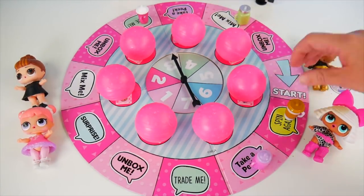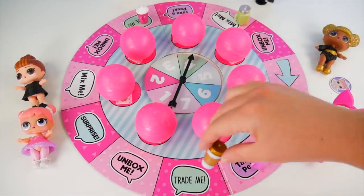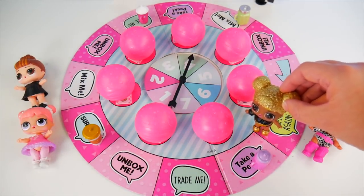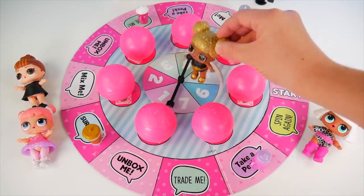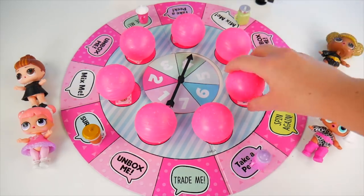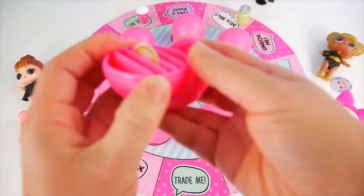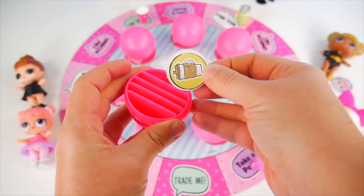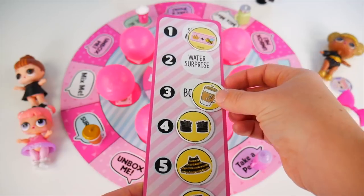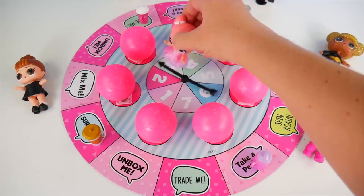Four. One, two, three, four. Surprise — that means I can look in a ball. Everything's been mixed up. Maybe I'll choose something close to me, like here, this one. What's inside? Queen Bee, I can't believe it — you found one with your bottle in it. She's so close. All she needs is her water surprise. We'll see about that. Seven. One, two, three, four, five, six, seven. Take a peek. We need something purple — she doesn't want this one, it doesn't have anything purple.